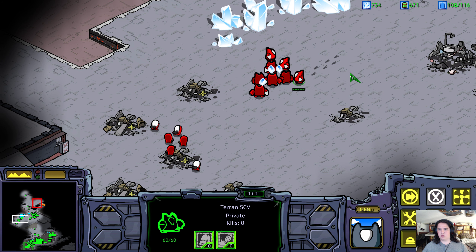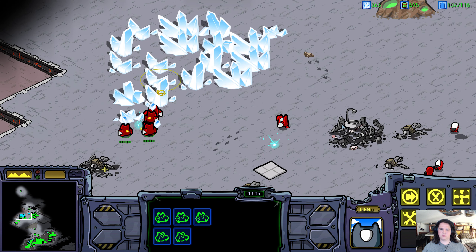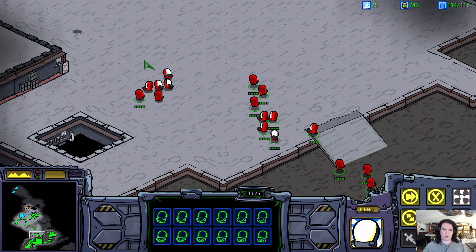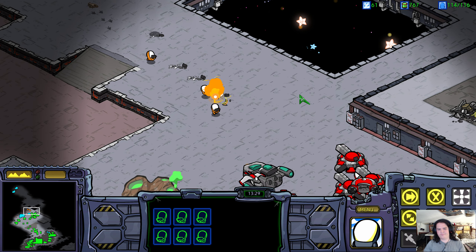The Zerg, lured by the Psi-Emitter's signal, descended upon the unsuspecting Confederate forces and annihilated them. Once again, the Protoss fleet, under the command of High Templar Tassadar, arrived and incinerated the planet.